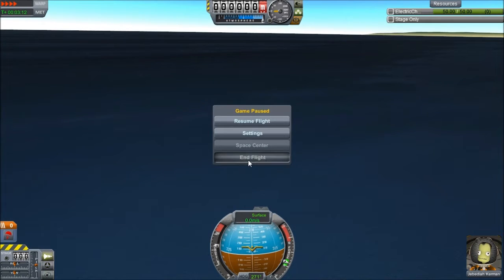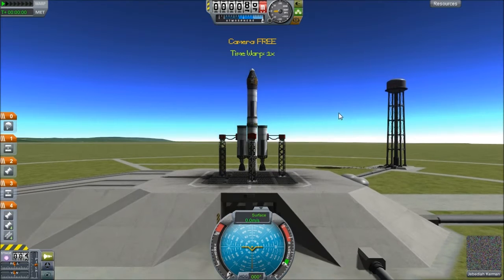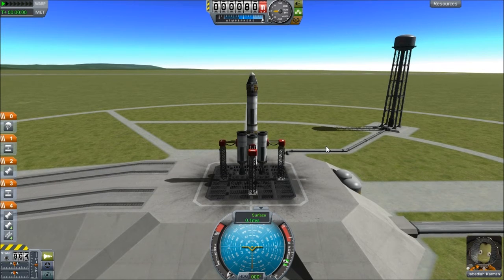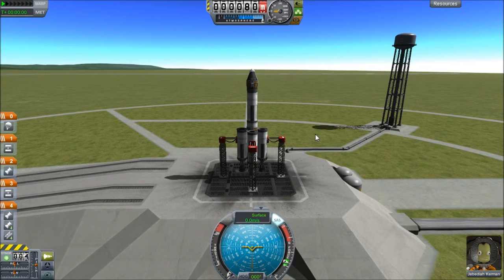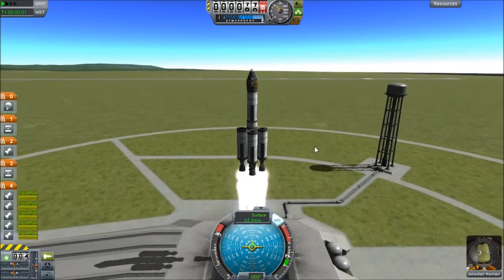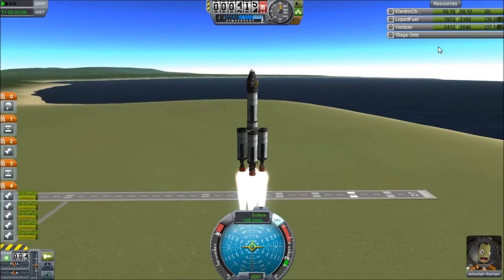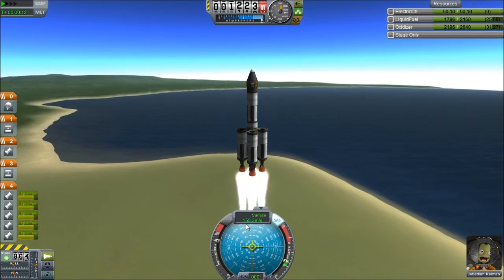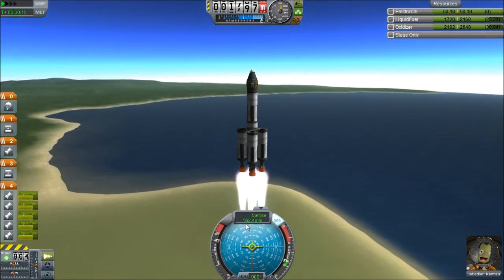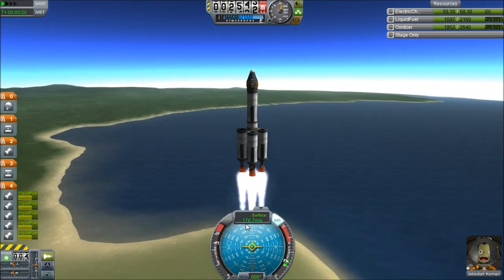Alright, here we go. Do over. This time we're going to hit T to lock on the Stability Augmentation System, then throttle up. Now we hit space — launch! Nice clean launch. Let's turn the resource power on so we can see our oxidizer and fuel ticking down fast. Once we hit 50, we're going to throttle it back. Okay, we're using too much fuel — let's throttle it back.